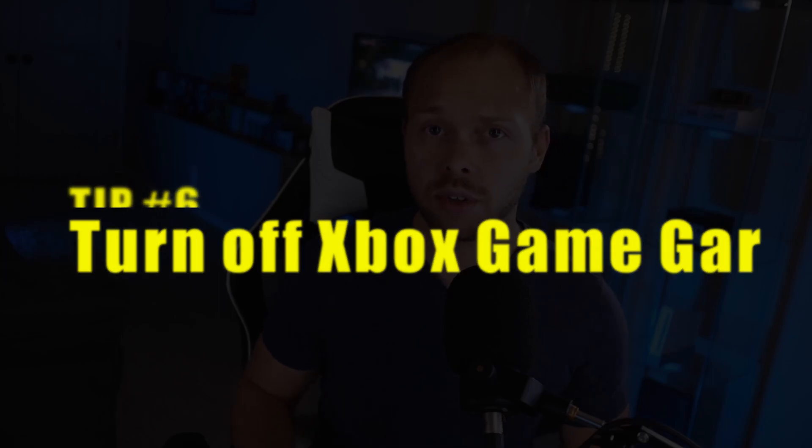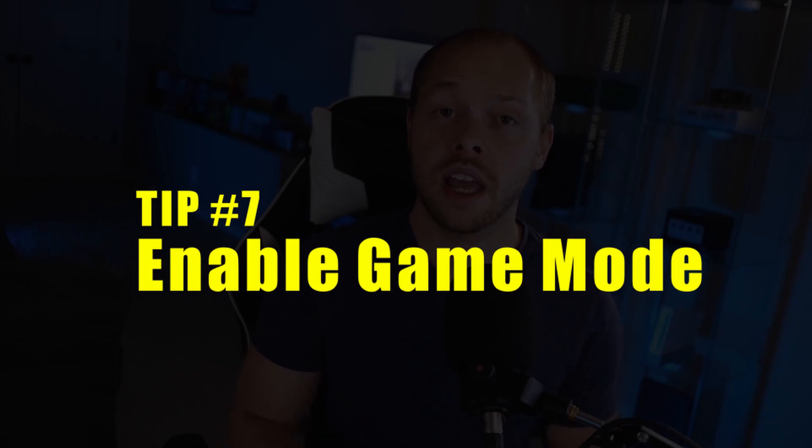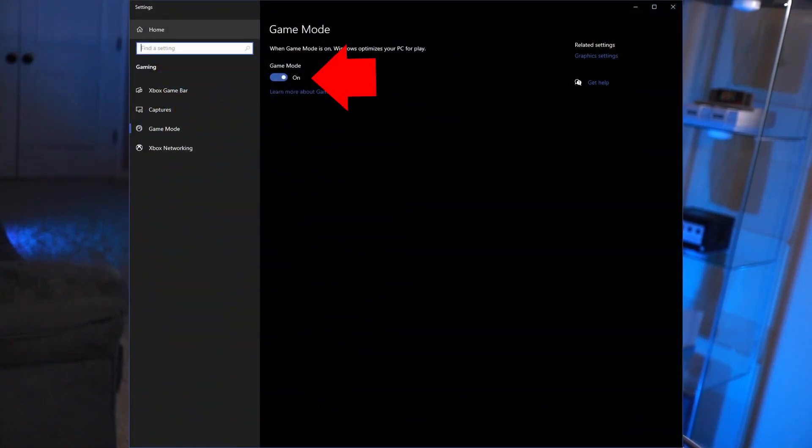These next tips are simple and straight to the point. Go into your settings and turn off the Xbox Game Bar and all associated recording features — mic recording, video recording, auto capture clips — turn all that off. You don't need it running in the background and it will help free up resources. Next, turn on Windows Game Mode. Game mode used to be very buggy, but Microsoft has patched it and now most streamers agree it's safe to use. You should see a performance increase by turning game mode on.